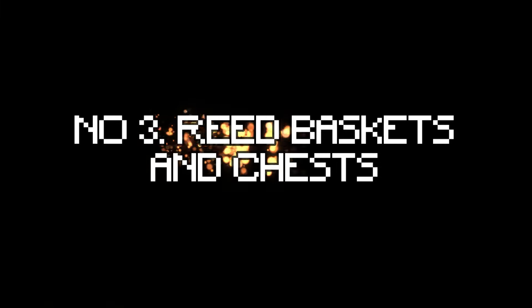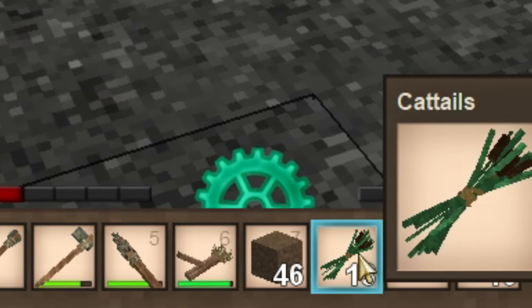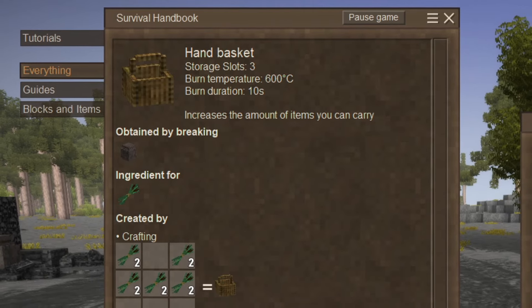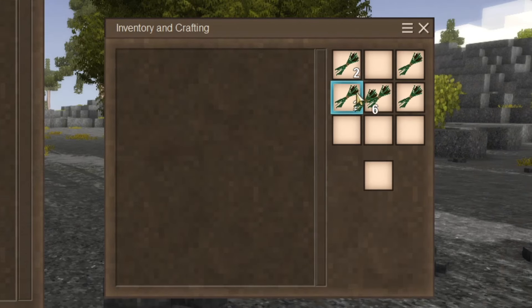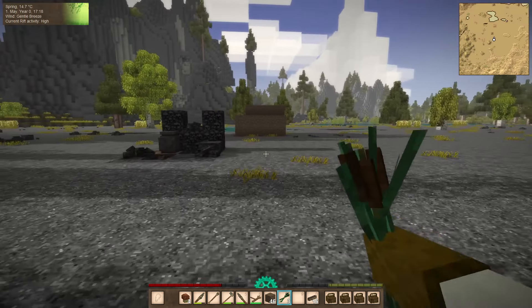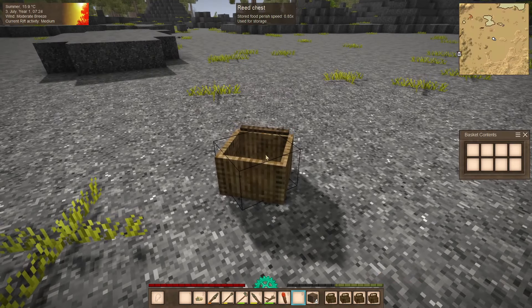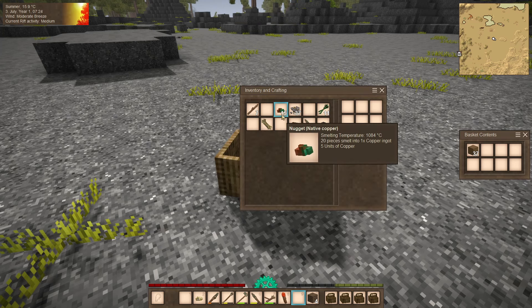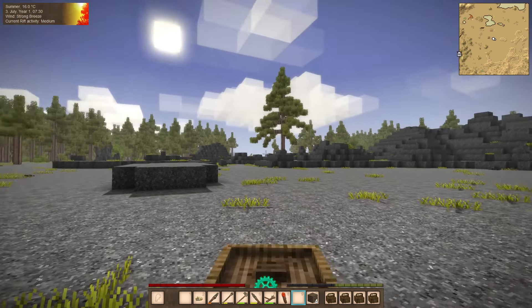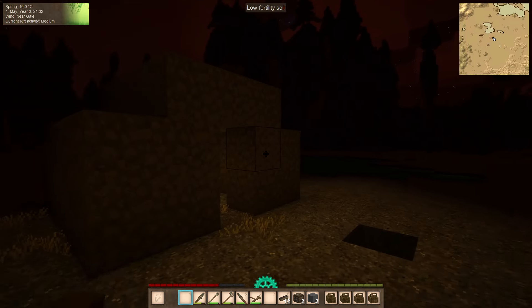Number three: reed baskets and chests. When you start, you barely have any inventory space. To get more, you can craft reed baskets from the reed you've probably collected when collecting reed stems. Put them in this formation and then slide the basket to the right of your hotbar. You can hold up to four baskets at a time. With the reed you can also make reed chests, where you can store all your goods for later use. You can pick it up and set it back down again by holding shift right-click.